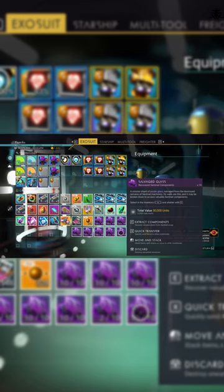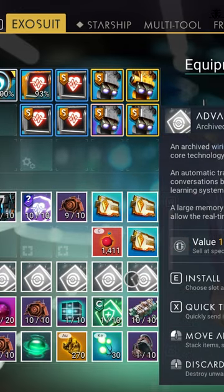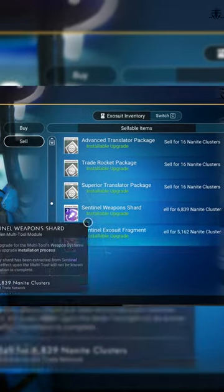By extracting items from it, it may deliver the so-called forbidden upgrades. Now, of course, these upgrades can be really useful. However, if you don't check them and instead offload this RNGesus praying to the local crackhead in the space station, a great chunk of nanites is going to be yours.